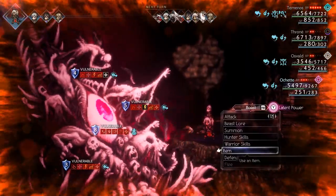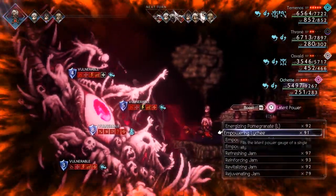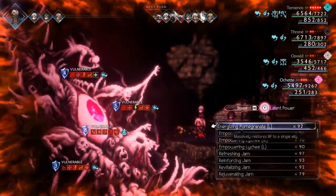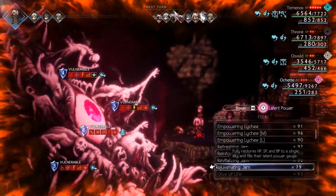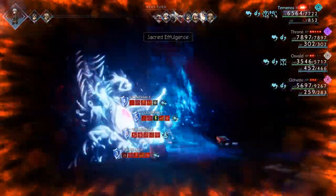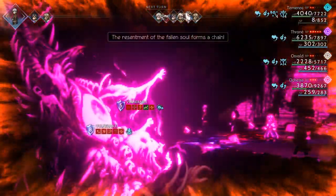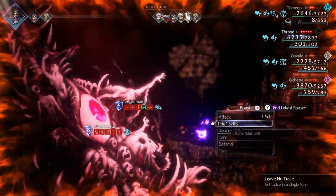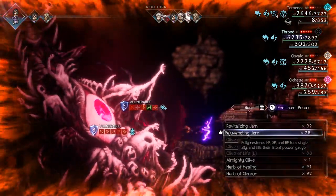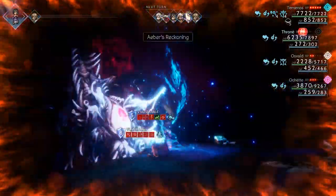Ochette's pretty much useless at this point so we'll use her as an item again and get Throne up with another item. We want her latent power full too, so use the skill that restores SP, HP, and BP. Then go Cleric Skills again — one of them's weak against it so that's good. Probably going to need some heals soon. Another latent power, and now we're going to wipe that thing out — Revitalizing Jam on Temenos, he's blinded but that doesn't really matter. Then Aver's Reckoning again — it's all we do with Throne, just spam Aver's.